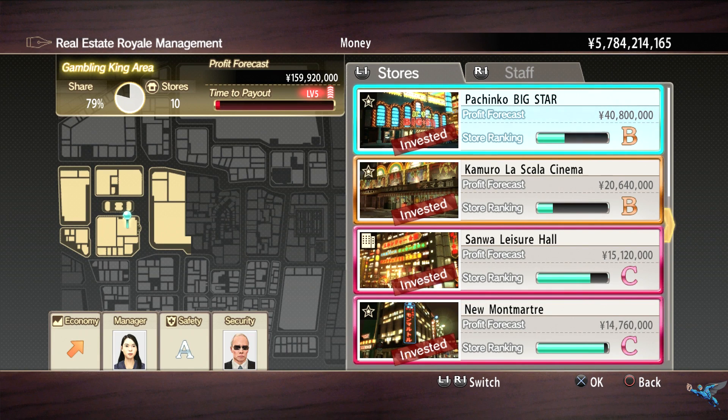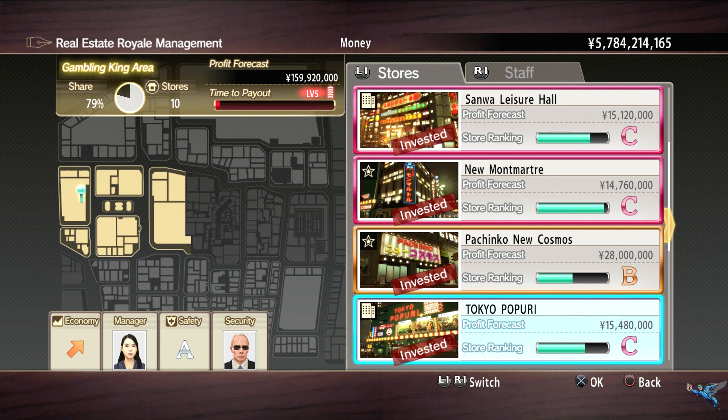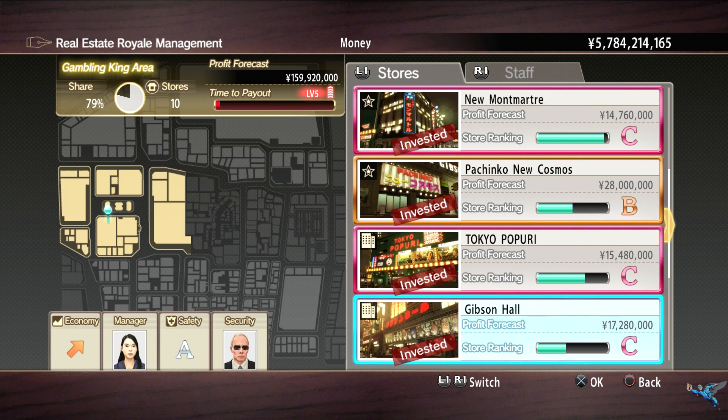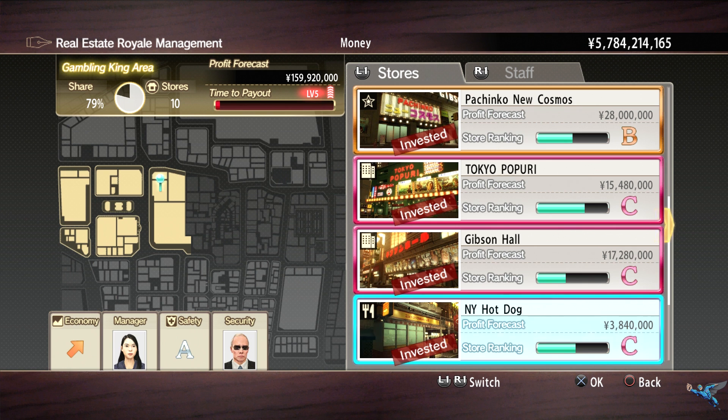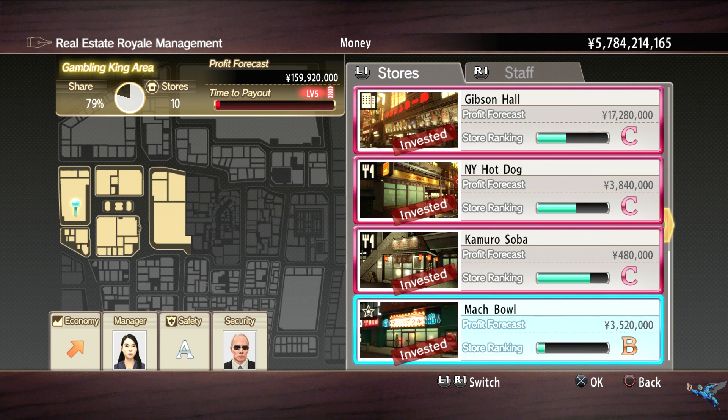Hello everyone, Johnny Hurricane here from GamersHeroes.com, and today we're going to be checking out the properties list locations for the Gambling King in Yakuza 0. There will be ten properties — you start with one, so you have to buy nine of them. They'll range from about 200 million to 350 million. Make sure you got your cash and let's get started.